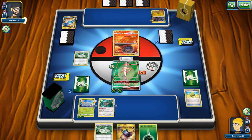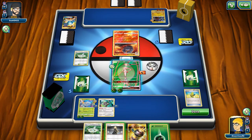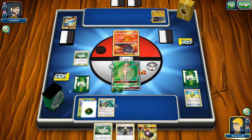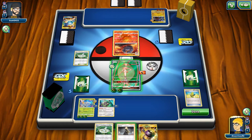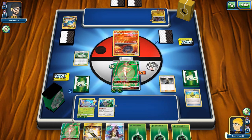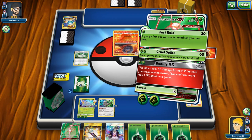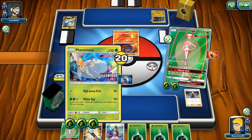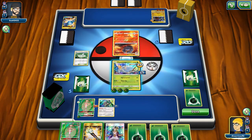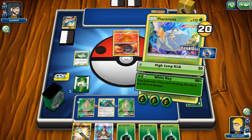He retreats into the Magcargo, maybe going for a Smooth Over play to get out of this situation. Our hand isn't great either, but our opponent doesn't know that. I tried to thin my hand by putting the Choice Band onto Oranguru just to get it out. We top deck a Cynthia, which is very nice, and put another energy on the Baby Pheromosa. We can always swing into that Garchomp just in case they knock out our Pheromosa.